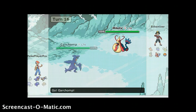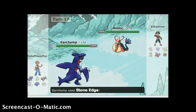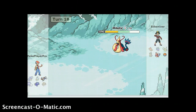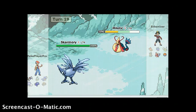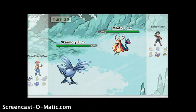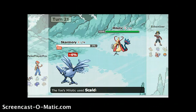I'm going to send in my Garchomp and use Stone Edge. He knows Toxic — of course. Dragon Claw. I really forgot Milotic could learn Aqua Speed. I'm not doing well now — we're doing about the same. That was actually a really smart play. Spikes. Stealth Rock. Whirlwind — or I die.